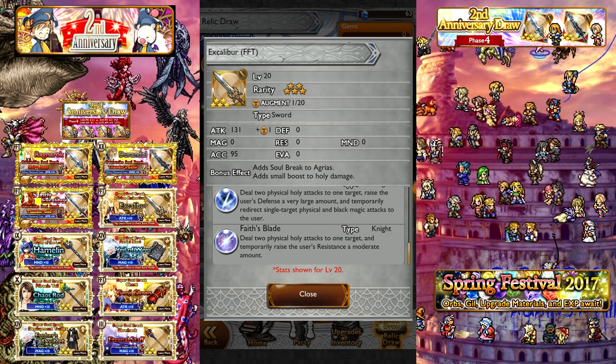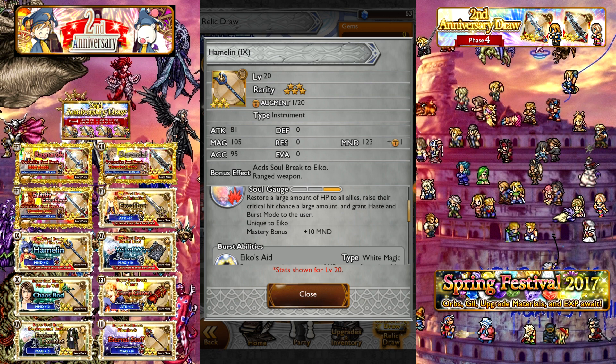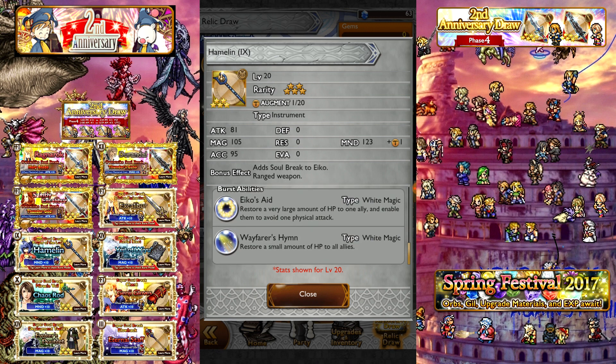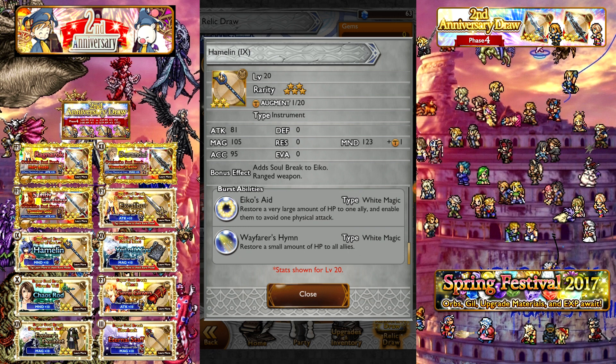Next we have the Hamlin for Eco — a very highly sought after Burst Soul Break. Stats are 81 attack, 105 magic, 123 mind, with no bonus effects. The Burst Soul Break restores a large amount of HP to all allies, raises their critical hit chance a large amount, and grants haste and burst mode to the user — a great combination of heal and offensive buff. Burst Command 1 restores a very large amount of HP to one ally and gives them one physical blink. Burst Command 2 Wayfarer's Hymn restores a small amount of HP to all allies — a very common Medica effect. Eco is a very proficient healer, making this quite powerful if you don't already have it. Your chance to pull it is about 1.59%.